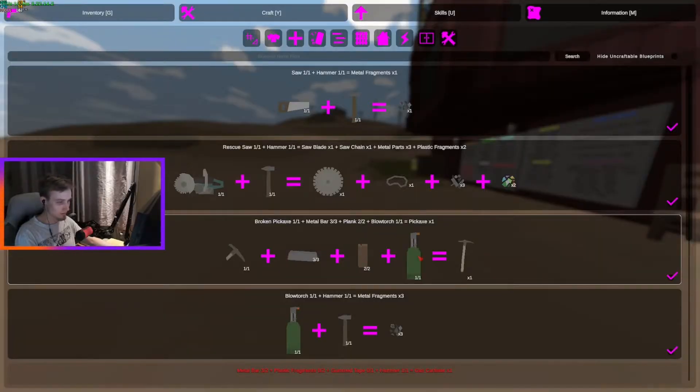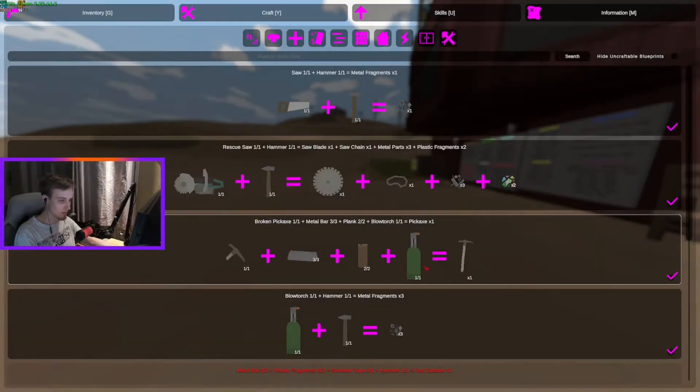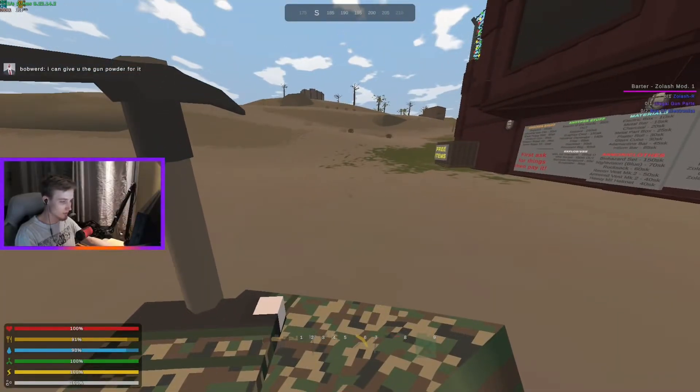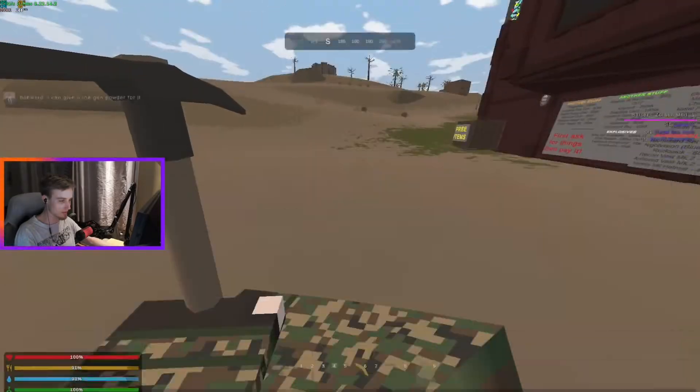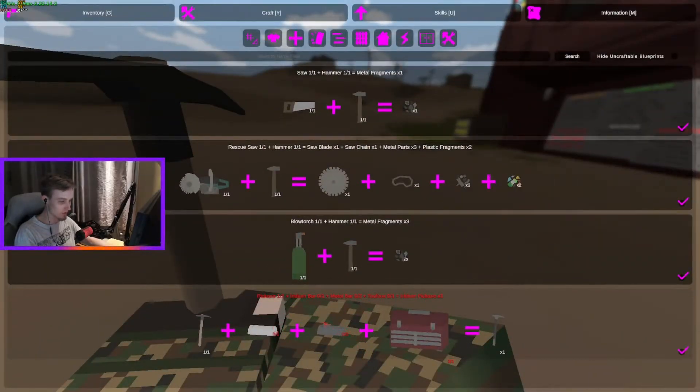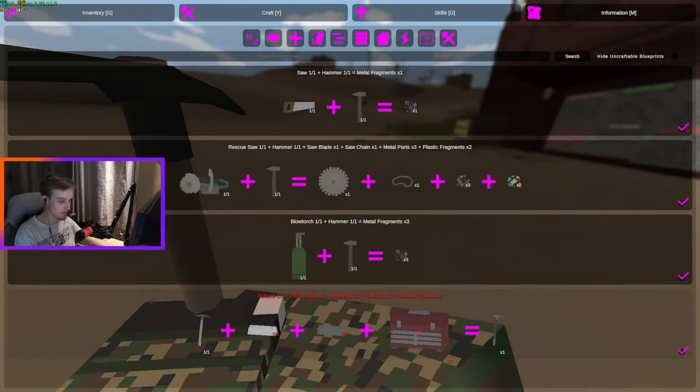And there you go - just make one pickaxe. To upgrade to iridium pickaxe, you just need one iridium bar and two metal bars, plus you need a toolbox.